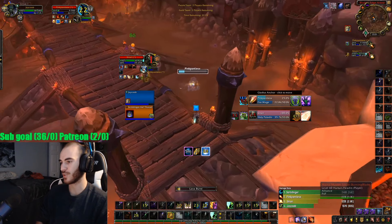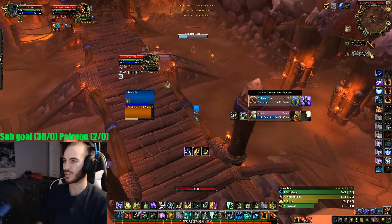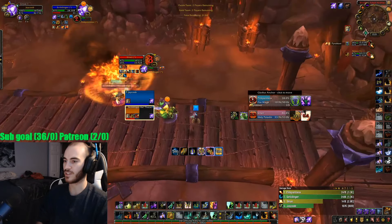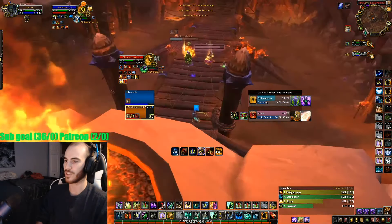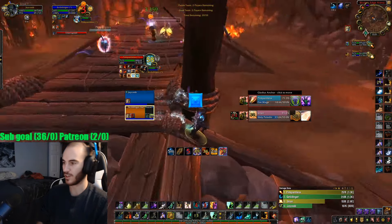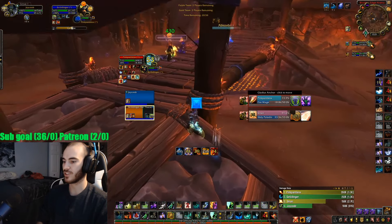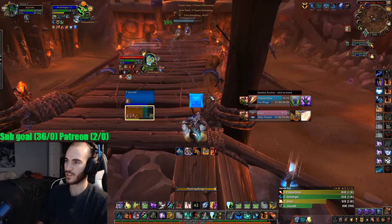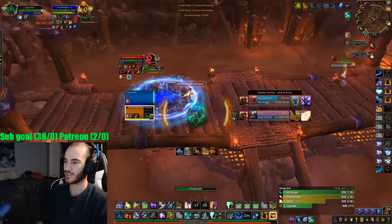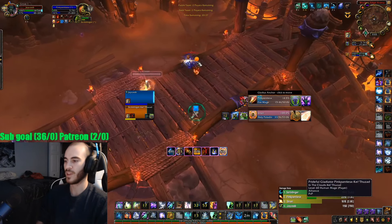I Hex the Healer while the Mage is in Ice Block so he can't dispel the Hex — he doesn't want to come out and die. Then Combustion comes. I drop the Grounding, try to eat a Pyroblast, and Purge the Mage's Combustion off. I'm spamming Purge — as you can see at the bottom, three Purges later I get the Combustion off. We're in the clear. The Mage isn't doing big damage anymore. He has his shields up so I can Purge those if my Feral's healthy enough. I cast Hex to mess with him, shoot a Lava Burst to try for the kill — we kill him.